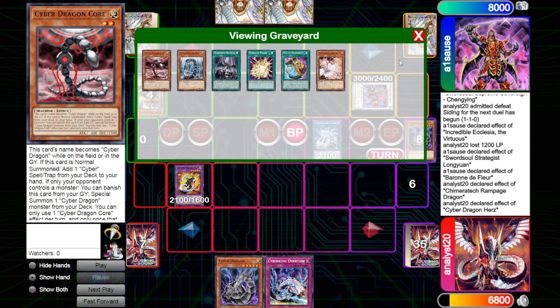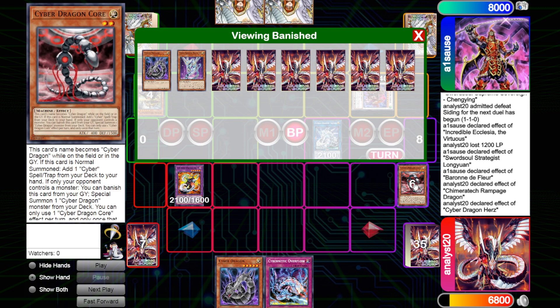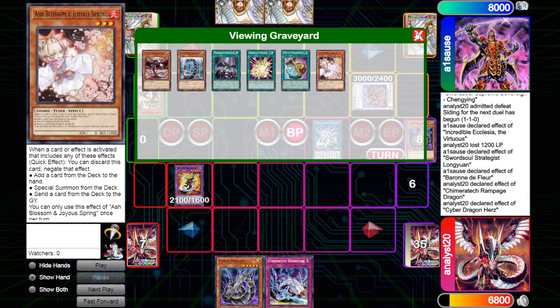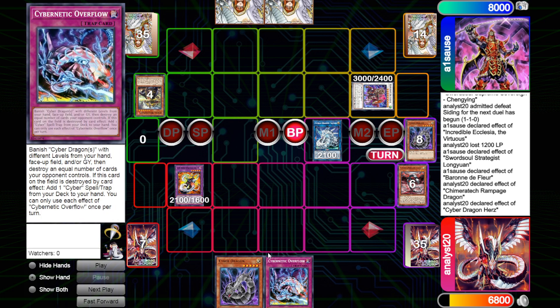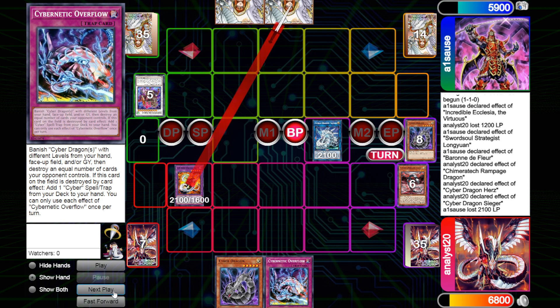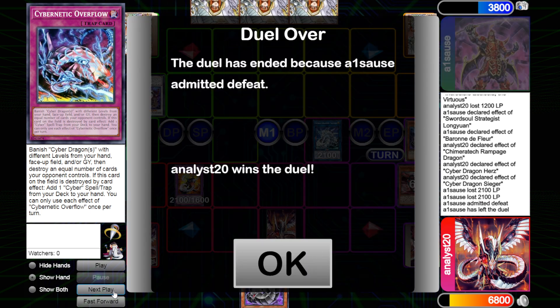I could've gone into Naxxer earlier — special summoned Naxxer, then had Naxxer bring back Cyber Dragon, go into Segur, do the Overload Fusion, and then add Core off of Hers and normal it. I'm a bit rusty playing this deck. Since I already messed that up, I decided to just add Cyber Dragon off of Hers — that way Overflow will have more materials to pop on my opponent's next turn. We'll just pump that Rampage. It's at 4200, so with half damage he's taking 2100 each hit. Then we set the Overflow and pass. I looked at his hand and he's drawing Chalice for turn, so we do still take that one.